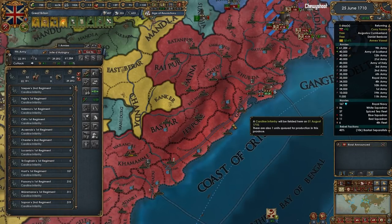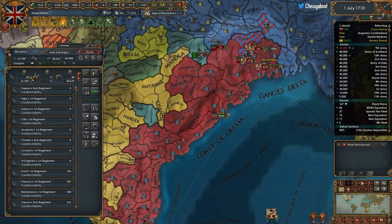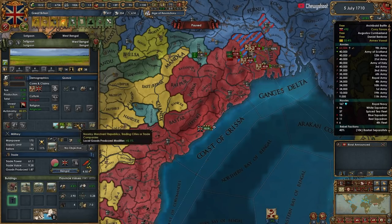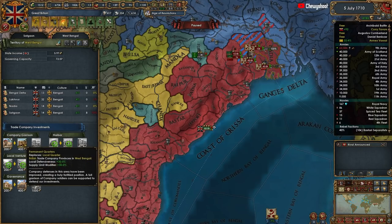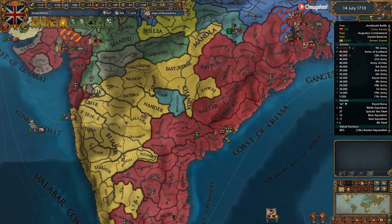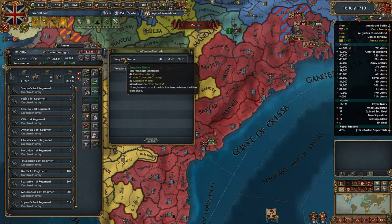These guys aren't conformed to an appropriate template either - a weird stack they have over here. If you don't know, you can do this investment here which gives you local defensiveness, so this siege will take a little bit longer for them. It's 400 ducats but gives you defensiveness basically for the rest of the game.